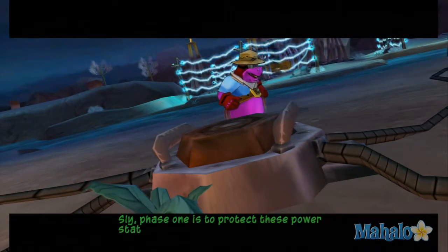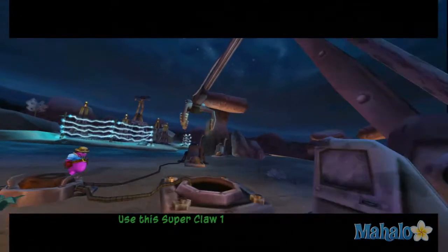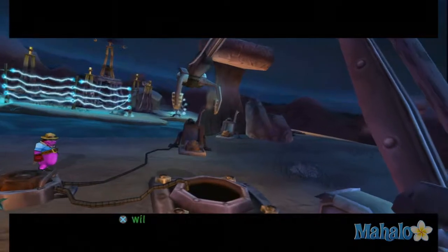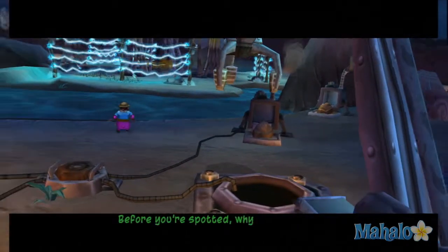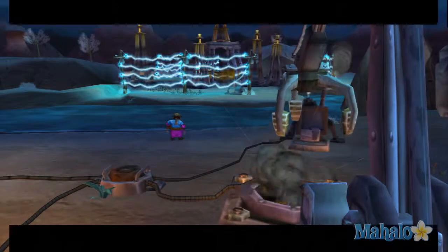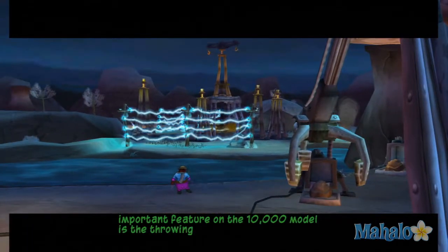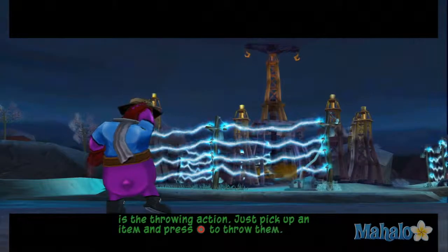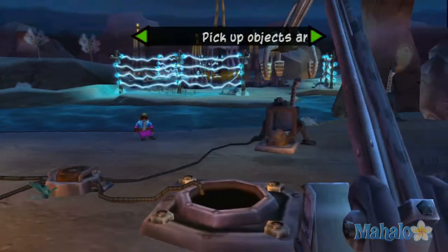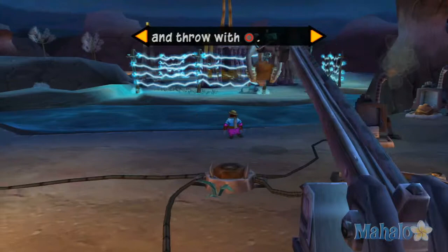Sly, phase one is to protect these power stations while Murray gets all six oil wells flowing. Use this Super Claw 10,000 to deal with any miners that might show up. Use the left analog stick to move the claw around. The X button will pick up and release items. Pick up that rock and drop it in the pit. The other important feature is the throwing action — pick up an item and press the circle button to throw it. Go ahead and hit that electric fence with one of those rocks. Nice shot — I think I've got the hang of it. Face it, Bentley, I'm a natural.